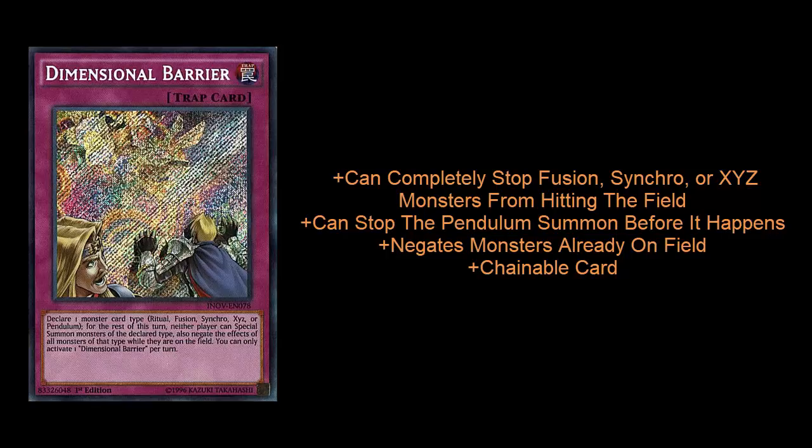Well, fast forward to Master Rule 5 and I feel like it can be very good here. Synchro, XYZ, and Fusion strategies are going to be a lot more prevalent. If you find yourself facing off against a deck like Karakuri or Fluffles — decks that have incredibly potent offense, decks that can drop 2, 3, or 4 Fusion or Synchro monsters in a turn — you flip over Dimensional Barrier and you don't have to deal with those monsters being summoned. You've bought yourself a turn. Your opponent can still summon some Link monsters, but chances are they're not going to be able to summon enough to actually kill you.